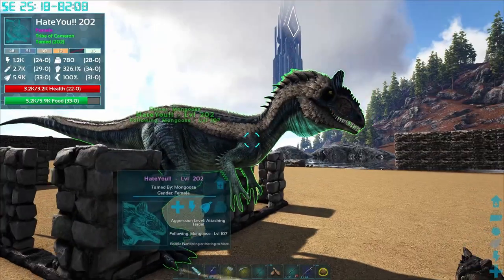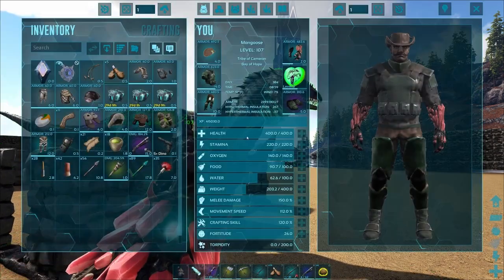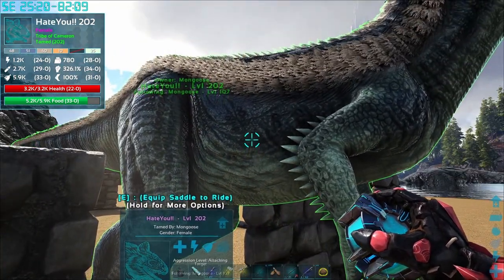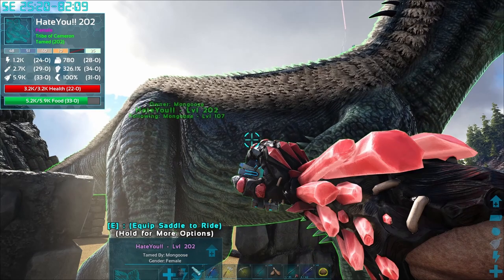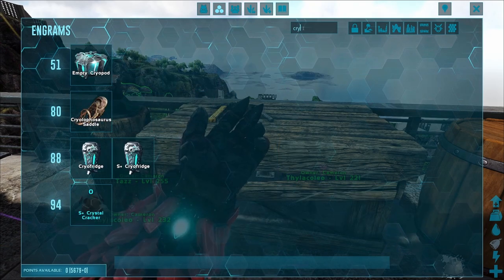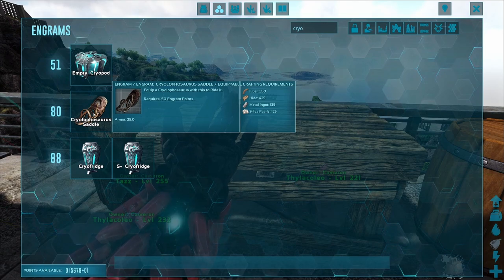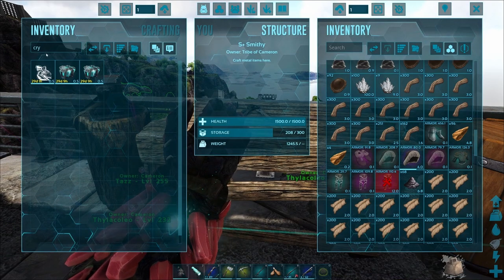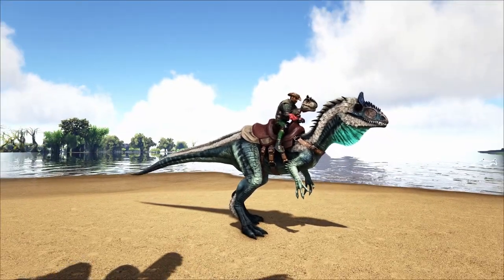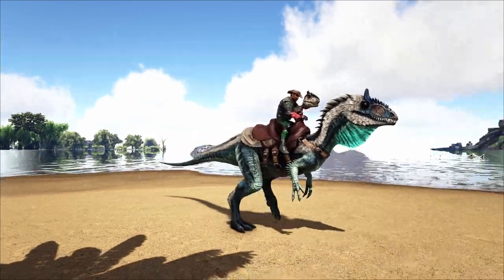That took about three years off my life, but we're going to take them back to base and I'll show you all the awesome things they can do. Believe it or not, they're actually really awesome mounts, and if you can get through the taming process it's a lot of fun to ride. Here we are — about to craft up a Cryo saddle. You can unlock this at level 80 with 50 Engram points and craft it right in your inventory.